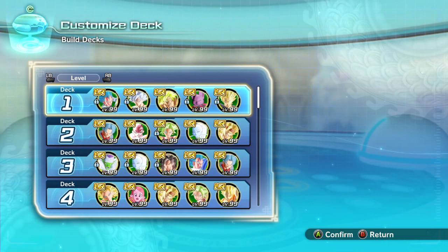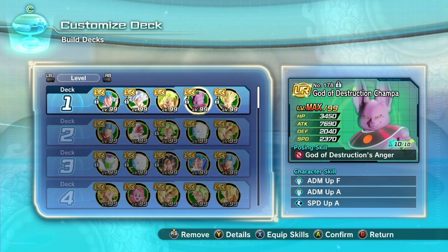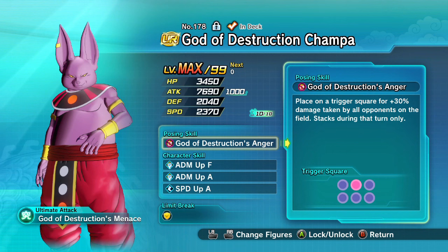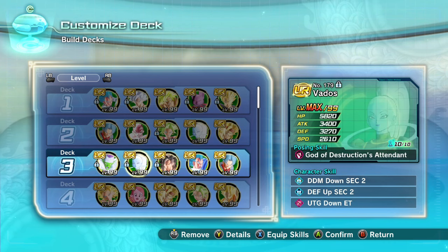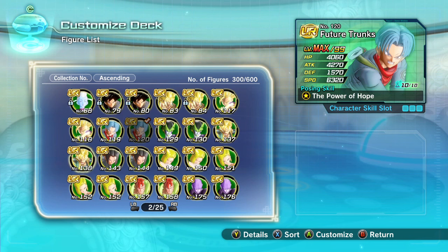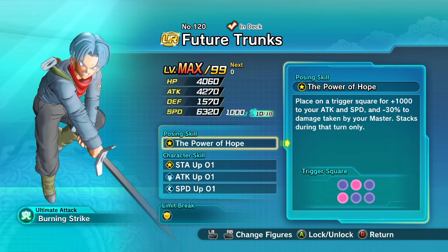GG - we'll call it there. Rube's deck - like I say, it's been the meta deck for ages now. There are two meta decks that have just survived all this time and pretty much always will. The other one is double Vegito, Videl, Charmper, and then something of your choice. When something better than Charmper comes along, that deck will change - the only reason Charmper's in that deck is because of that increase to damage taken by all opponents on the field.